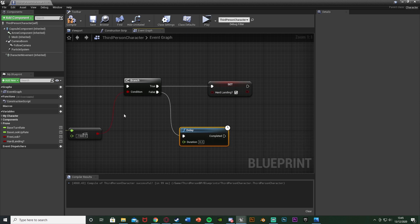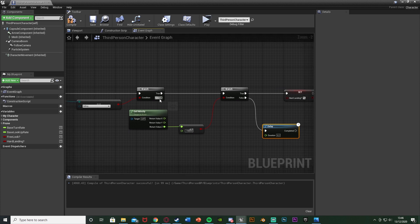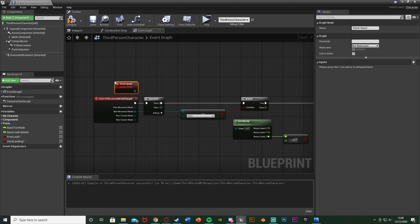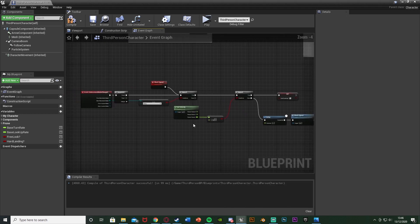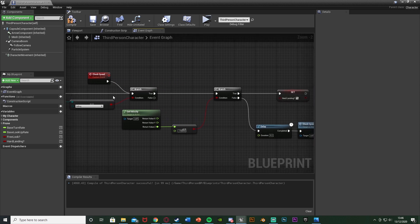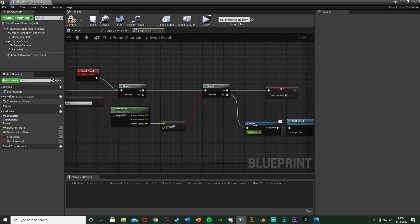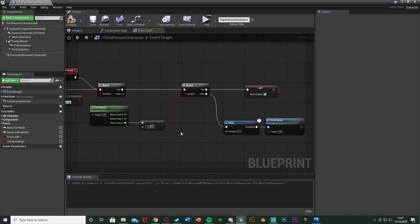If they're not falling faster than that, hold down D and left-click to get a Delay, leaving it at 0.2, and then call this function again. So as long as the player is falling, we're going to constantly check their speed to see if we need a hard fall. As soon as they stop falling it will come out false and no longer call this. To do that, right-click up here, get a Custom Event, and call it Check Speed. Plug that into the first branch, and back down here after the delay we're going to call the Check Speed function. So when we first change our movement mode it checks if it's falling, checks the player's falling speed, and if it's over the threshold sets hard fall to true. If not, it loops until we land.